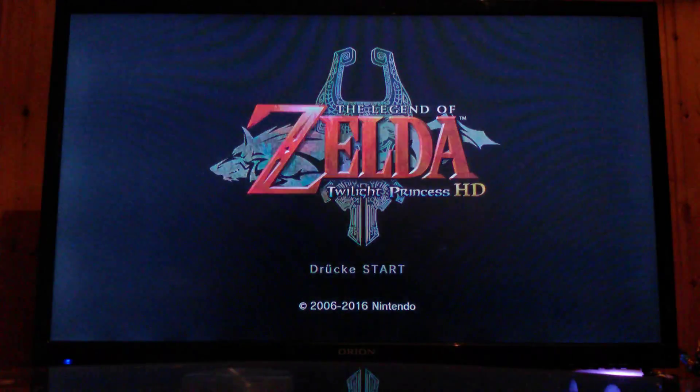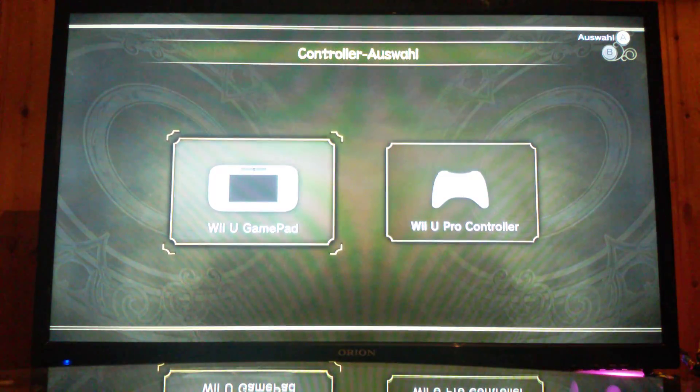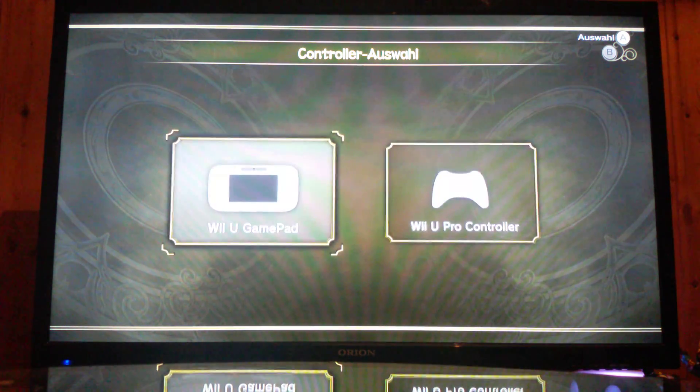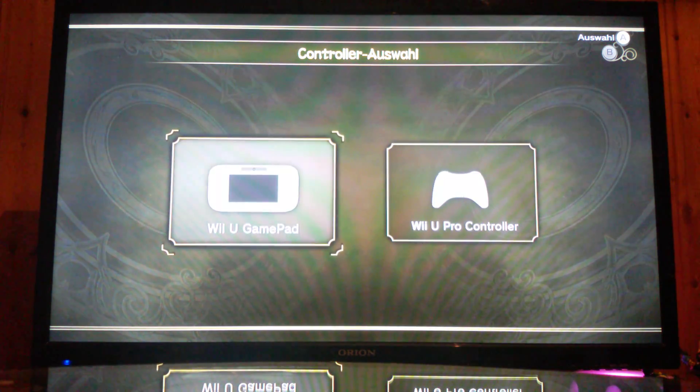The Legend of Zelda Twilight Princess HD. Es gibt eine andere Version von The Legend of Zelda Twilight Princess. Allerdings ist die Originalversion eine andere Version – das hier ist die HD-Version. In der HD-Version werden einige Spielveränderungen vorkommen. Ich hab die Originalversion nicht gespielt, es ist blind.